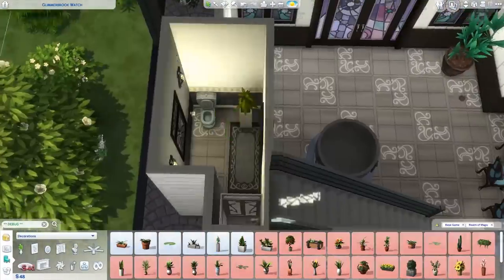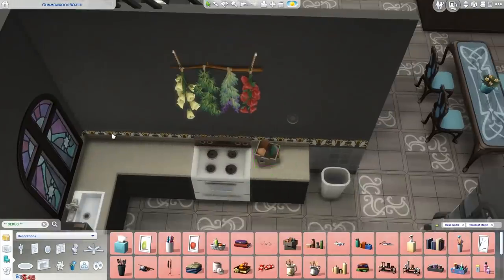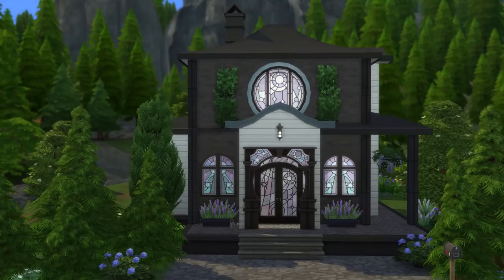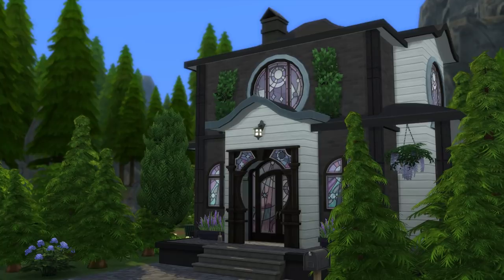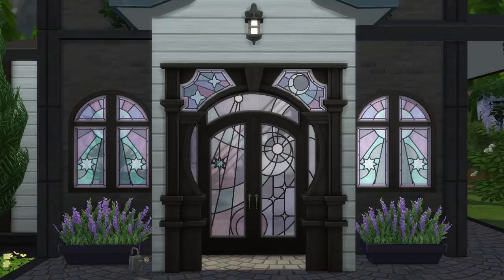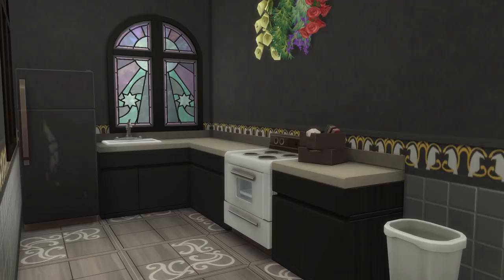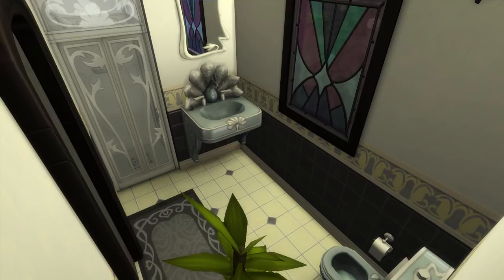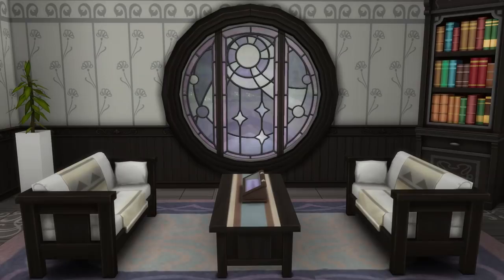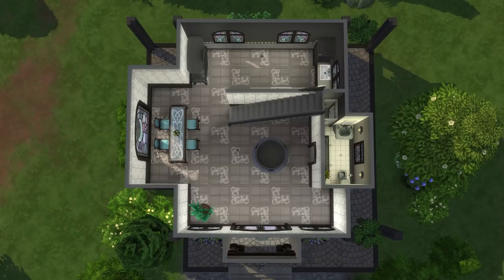I definitely still love San Myshuno — it's like my favorite place to live — and I also really like Windenburg, so I recommend those for regular saves. But that is it for the build! If you want to download this and use it in your game, it's on the gallery now. The Realm of Magic pack is coming out today — probably already out by the time this video is live — for around $20 on Origin. You can find it under my username, eleandrayt, or with the hashtag eleandra. If you're on console, the pack isn't out until next month. Give it a thumbs up and subscribe if you're new, and I'll see you in the next one!